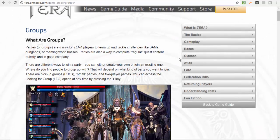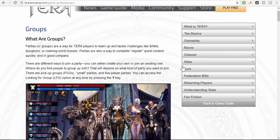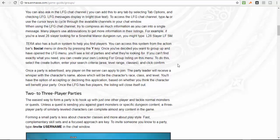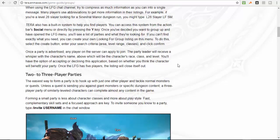Quick recap: groups are five people. The recommended composition is one tank, two damage dealers (DPS), and one healer. There are two loot distribution systems: round robin and free-for-all. Dungeons have cooldowns, and you must reset the instance if you want to run it again so that drops can replenish.